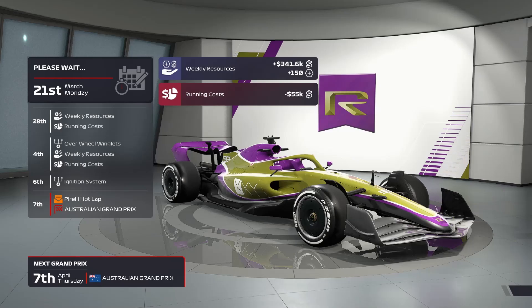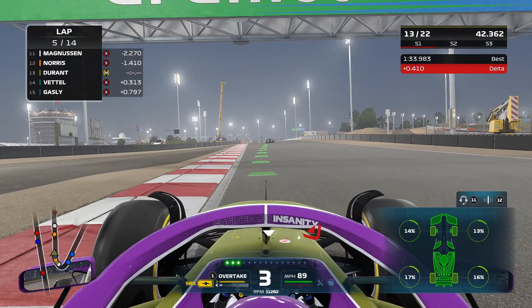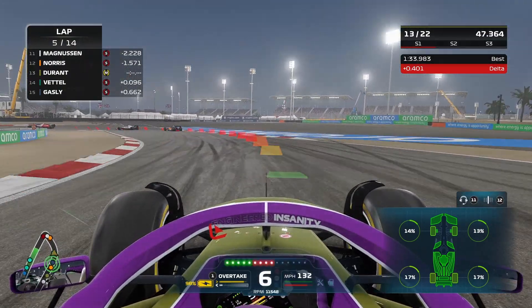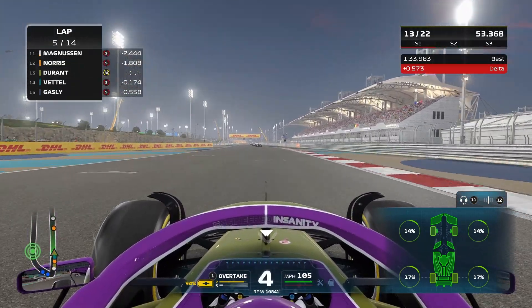My Team is perhaps the best mode in all sports titles, with players able to create and manage the 11th team on the F1 grid while also driving all the races for that team. There are plenty of options and routes to go with My Team — some are good and some are not so smart. Thankfully we're here to guide you through the early stages of My Team and set you up for success.